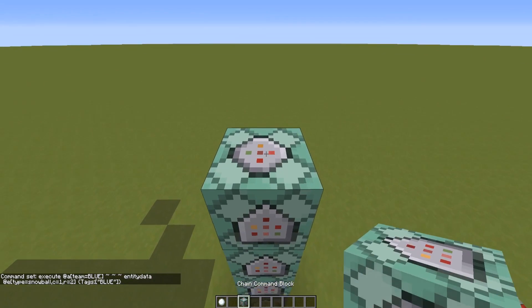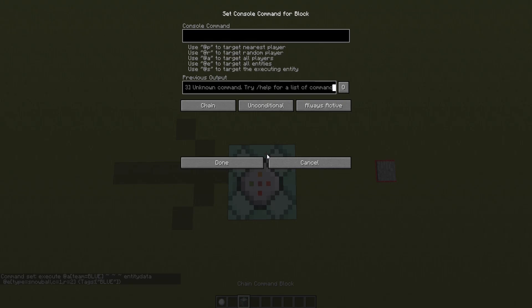Now what I need to do is simple. Relative to snowballs tagged red, I need to damage players that are in the blue team. So: execute at e type equals snowball tag equals red, then effect at p team equals blue, radius equals two — I'm using two because radius one didn't work — instant underscore damage, for one second with amplifier zero, and then remove the particles.